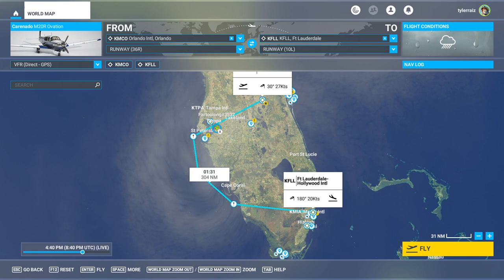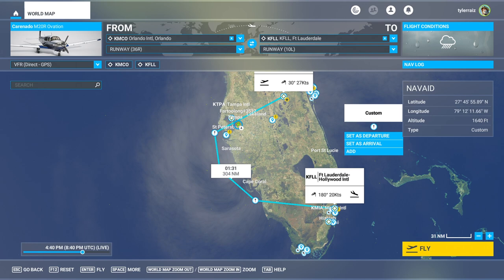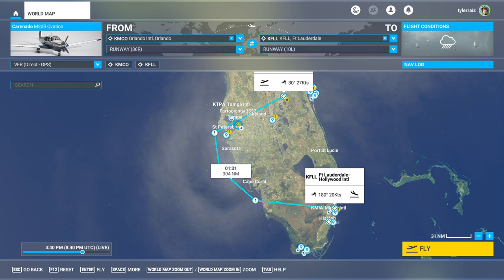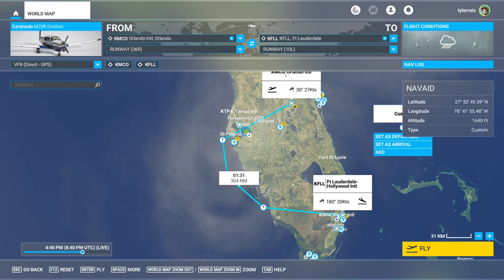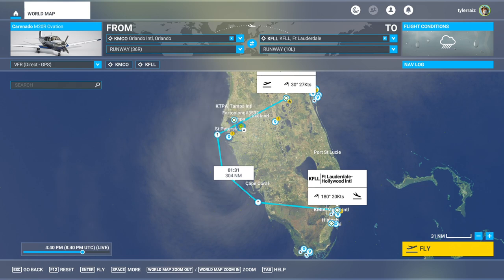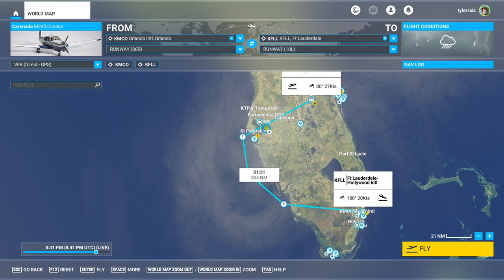Hello everyone and welcome back to Microsoft Flight Simulator 2020, where I'm going to take a look at how Hurricane Ian is being rendered in the game as it approaches the west coast of Florida. We are going to be flying the Coronado Ovation. We can see the hurricane on the map and how we'll be cutting through it — let's get to Orlando where I'll be taking off from.